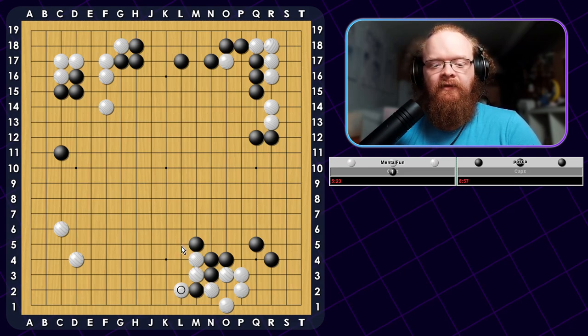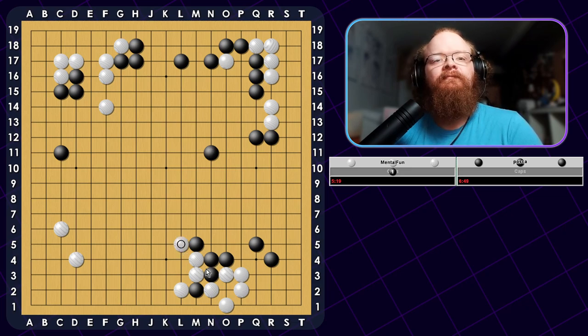Extending would be the solid strong move here — just going to build. So what happens if I Hane here now? He's not going to worry about it. He does have an issue in his shape here, but he's just not worried. So now we have to decide who is winning. Before I jump in or do anything, we should do a basic count.